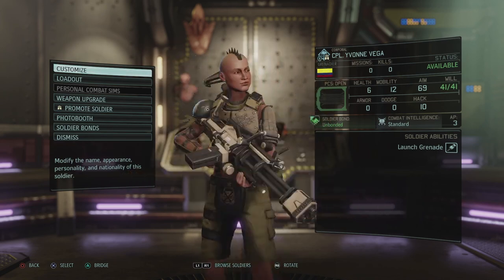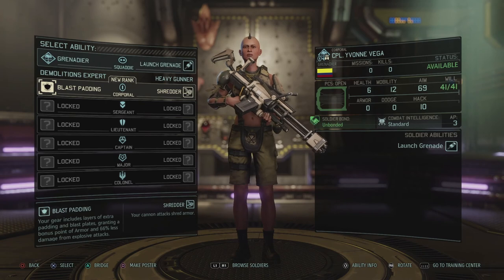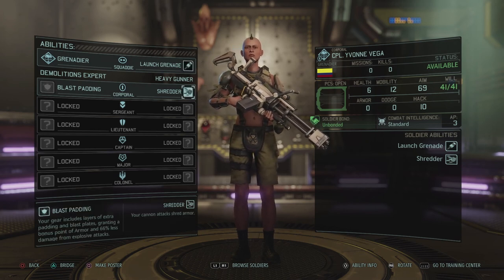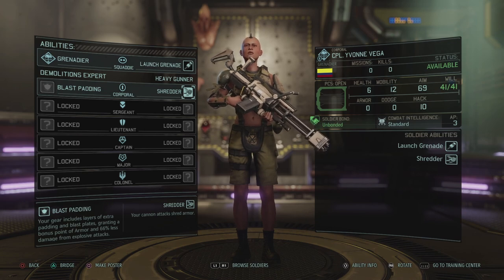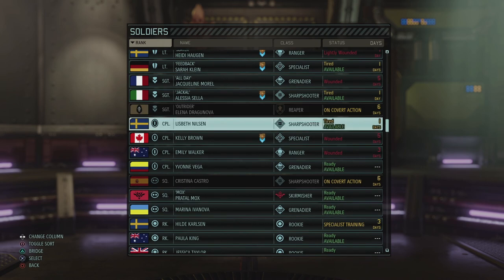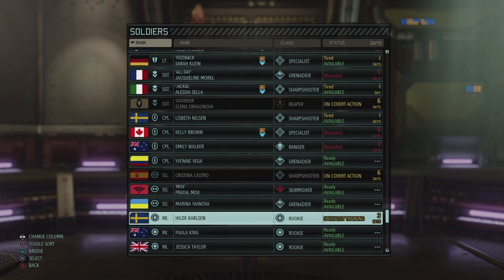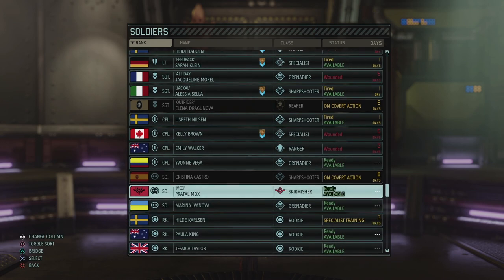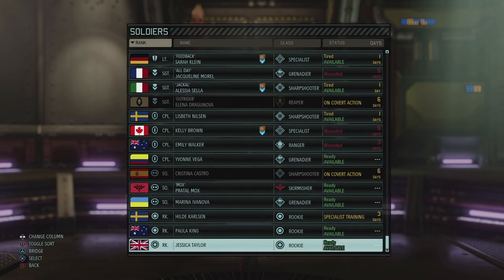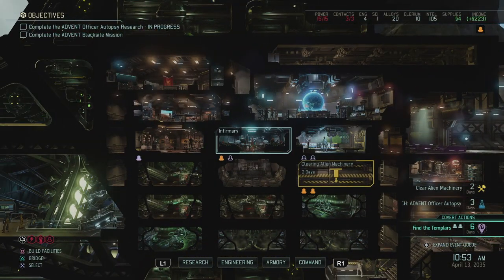Let's go to the bridge. We did get Yvonne Vega as a grenadier. She looks pretty cool — 69 aim is very good. We'll promote her to Shredder as discussed, so her cannon attacks will shred armor like we do with explosives. Looking at our roster: if we don't use anybody tired or wounded, Yvonne is now our top soldier, then Marina as a squaddy grenadier, and two rookies. On the next day we get Sarah, Alessia, and Lisbeth back from being tired.